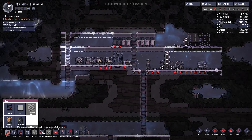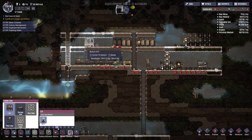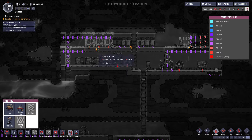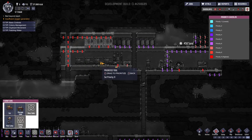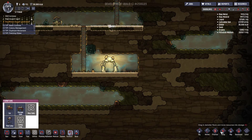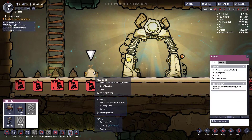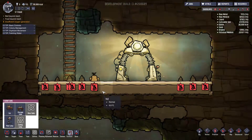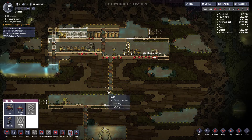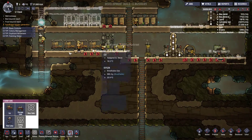We'll just stick these beds in for now - it doesn't really matter, we'll be moving everything around eventually. Just need to get enough beds for everyone so they can actually sleep nice and comfortably. We'll sweep all of this up. Field rations - we definitely need that sweeping up. You can't prioritise the sweeping so let's just hope they'll do it in time.